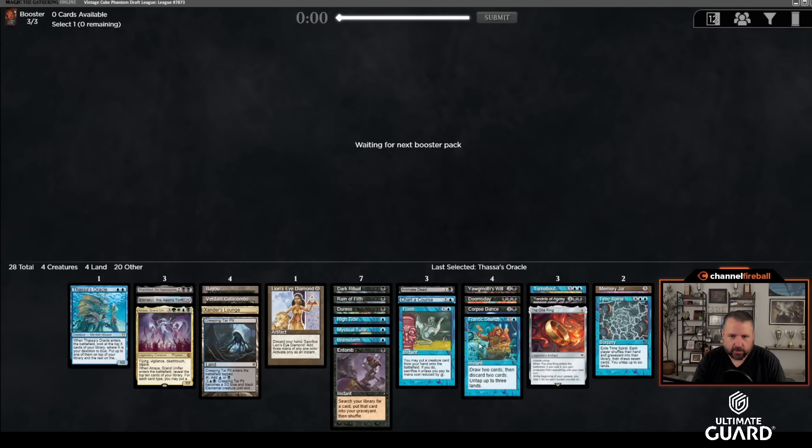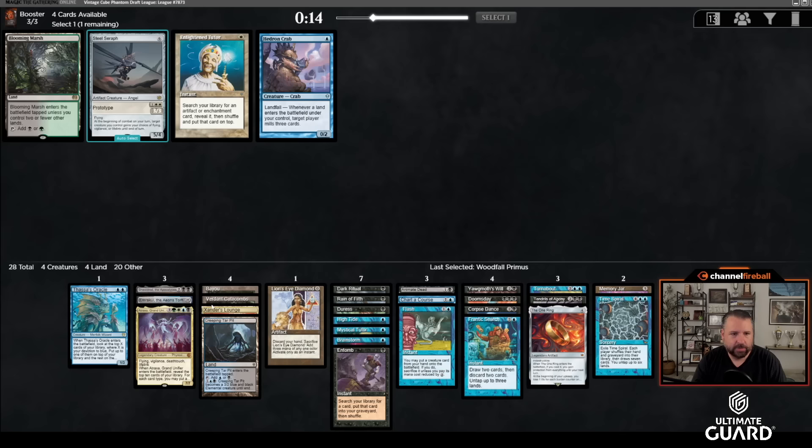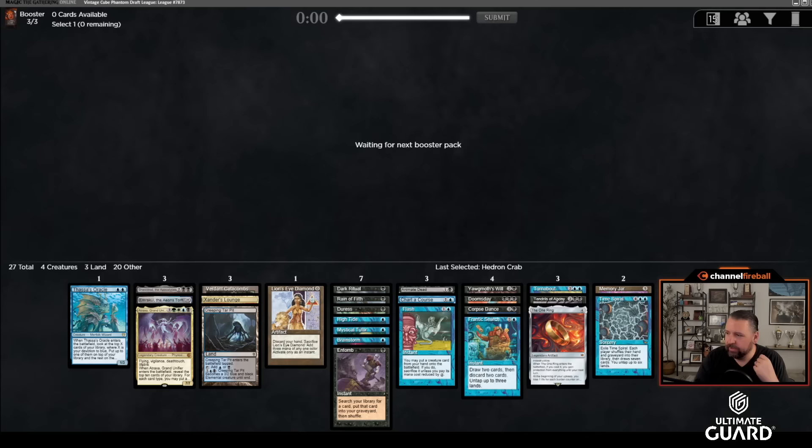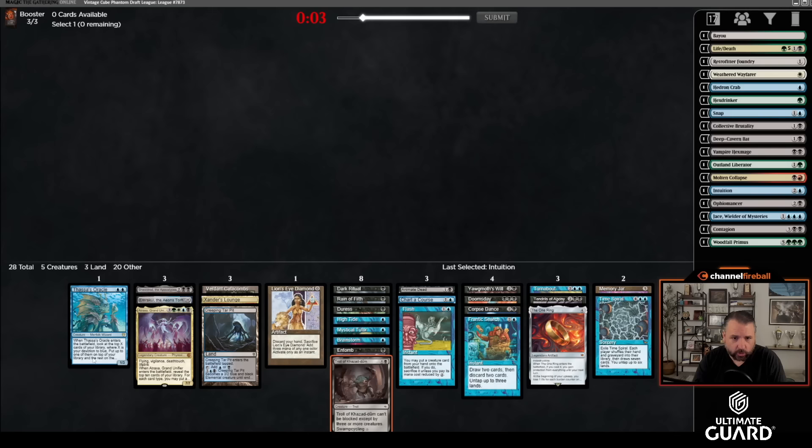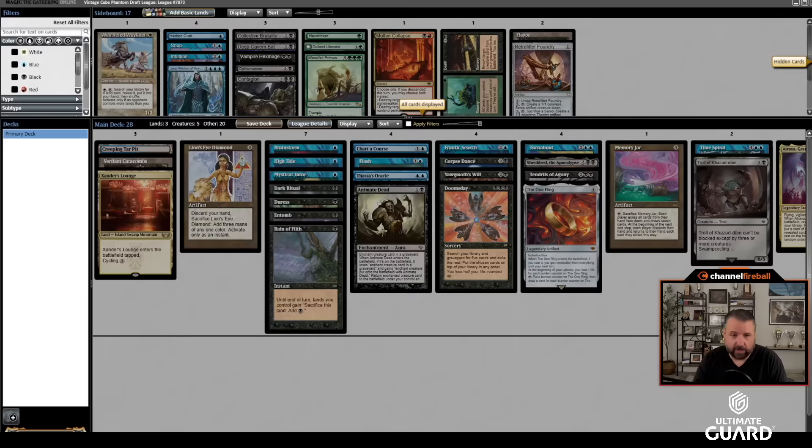Currently playing 16 lands so I just need to cut one card. Let's get our last couple of cards. Taking Woodfall Primus as a potential sideboard card, though it doesn't seem very likely. We're not playing green for anything — this Bayou is actually just not a card. I'll take Hedron Crab, though I don't think I'll do much with that either. Vampire Hex Mage as a sideboard card. Not playing red mana. I'll take Intuition. Last-pick Glacial Troll — that's really bizarre, but fine.